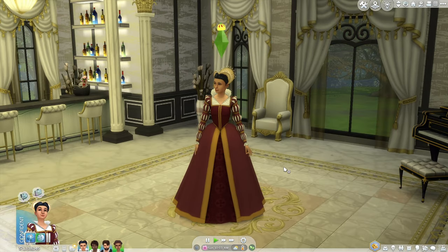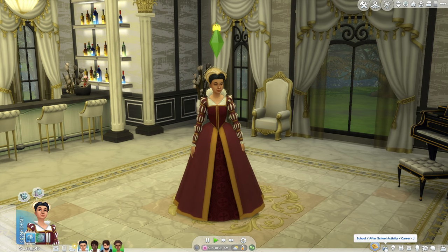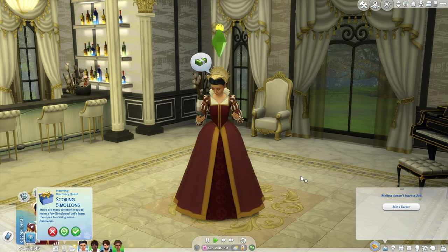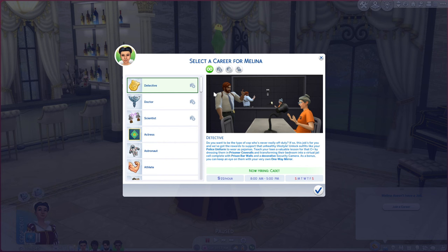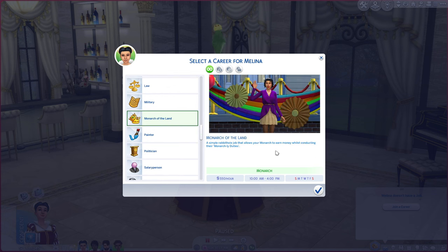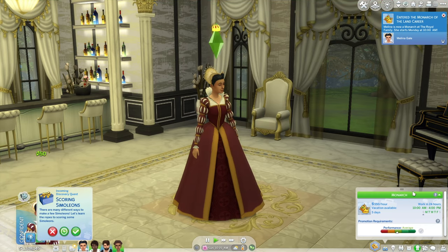Now for the career. With your monarch selected, come down to the career panel or you can do this through the phone and just click join a career. Your sim must have the monarch trait or the inherited monarch trait, which your sim gets after they inherit the crown after being an heir. Scroll down and come to Monarch of the Land. This is a rabbit hole job that gives your monarch something to do during the day as well as the daily duties. If you don't see it here, it's likely your sim doesn't have the monarch trait or the inherited monarch trait — it will only show up with either one of those traits. Just click yes, and she now has the job.